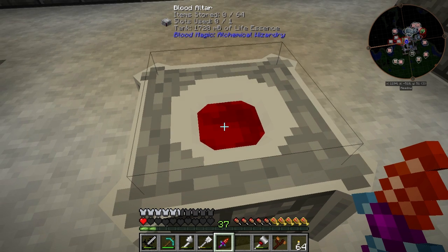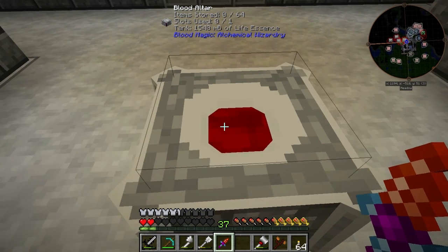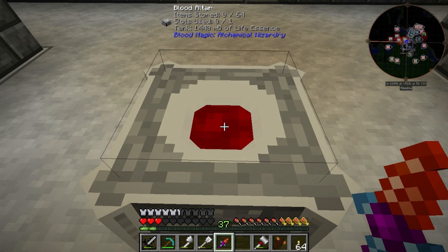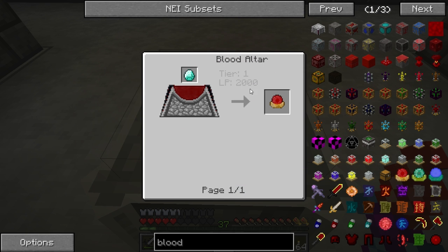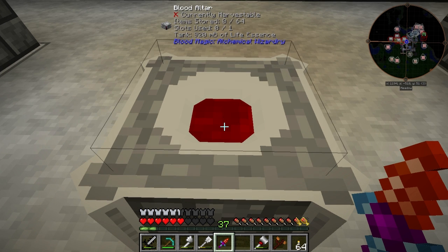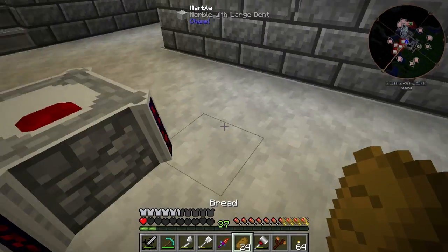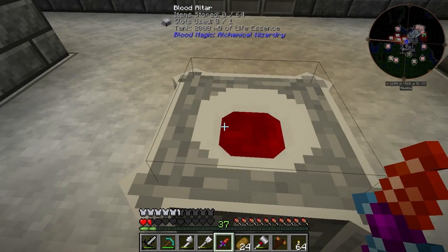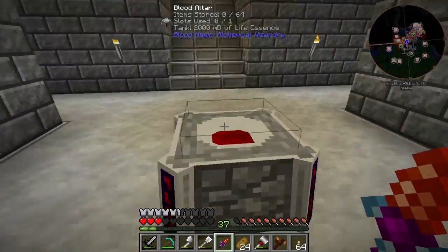When we use the sacrificial knife it depletes our health quite a bit, but we need to give the life essence into the altar so we can build different things. You'll notice at the top it shows the tank of life essence and it will absorb it — it's not depleting, it's just storing. The first thing we're going to want is a weak blood orb, which needs 2000 LP — I believe LP stands for life points. The more blood we give it, the more life points it will have. Later on we'll be able to give blood from animals or even mobs.